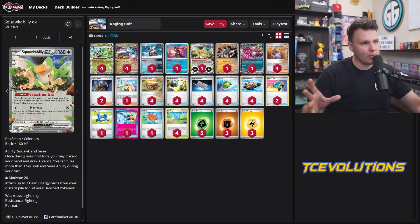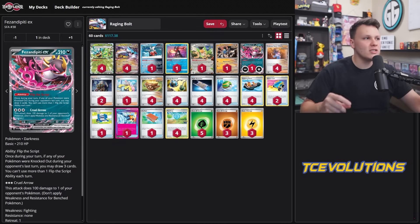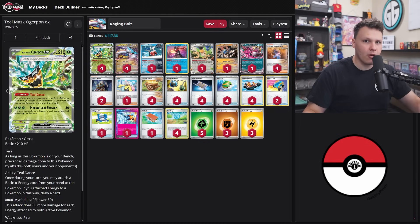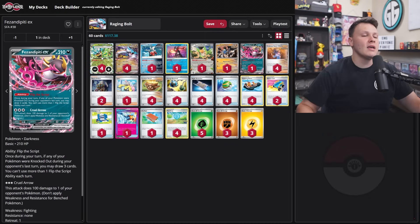Radiant Greninja is in here for draw power. Squawkabilly for those slower opening hands — we use it pretty often. Got the one-prize attacker Sandy Shocks, and then the new addition of Fezandipity EX. I don't have too much to say about this card, but it is broken. With this deck specifically though, it's a little awkward. In other builds I've played Fezandipity consistently — having it alongside Ogre Pawn isn't adding more liabilities since they're equal prize Pokemon at 210 HP.